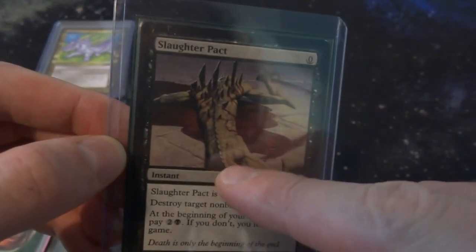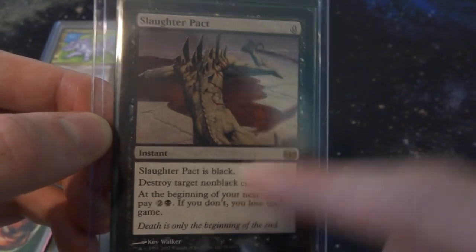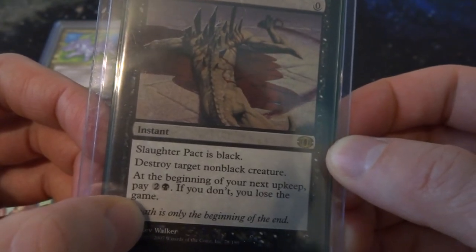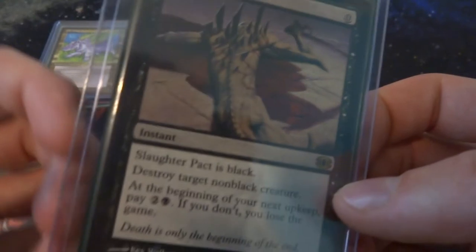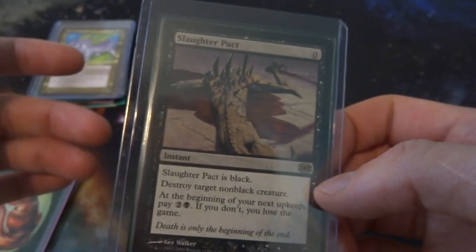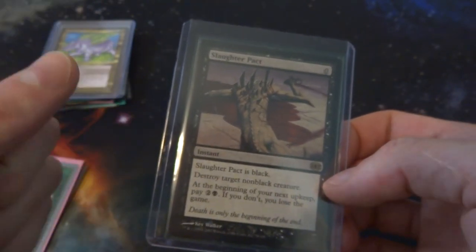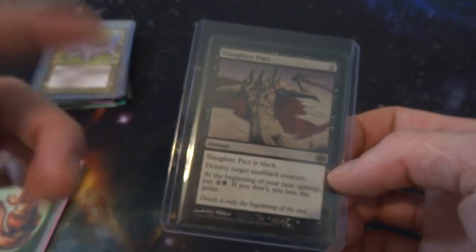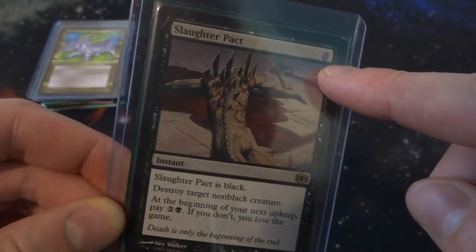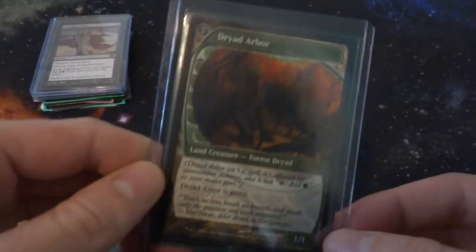Next I've got Slaughter Pact — it's a strange card with zero mana cost. It's a black instant: destroy target non-black creature. But at the beginning of your next upkeep, you must pay two and a black; if you don't, you lose the game. So it can make you lose if you can't pay the mana. There's a whole cycle of these from New Phyrexia — zero-cost cards in each color that do something powerful for free, but if you don't pay the cost at your next upkeep, you lose the game.